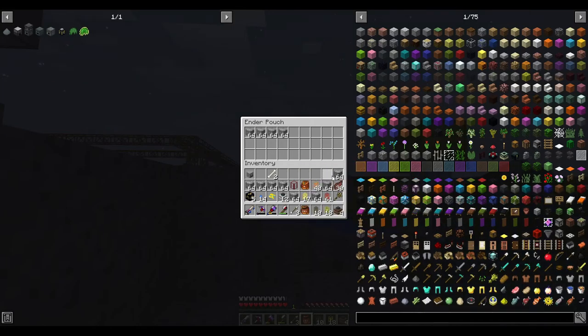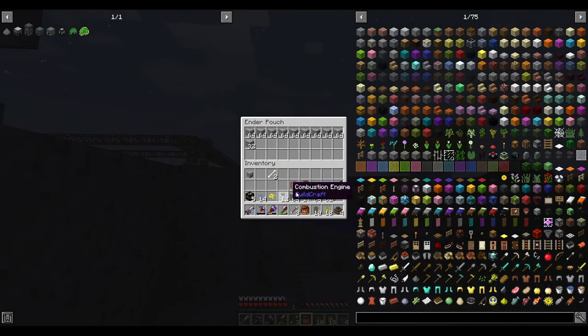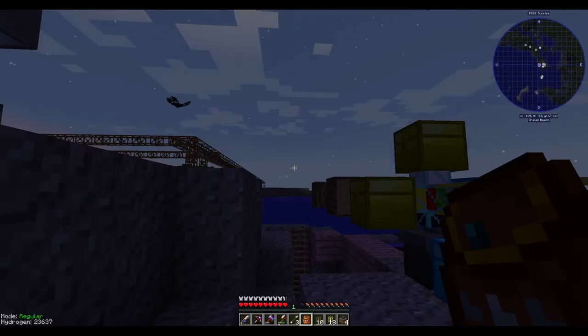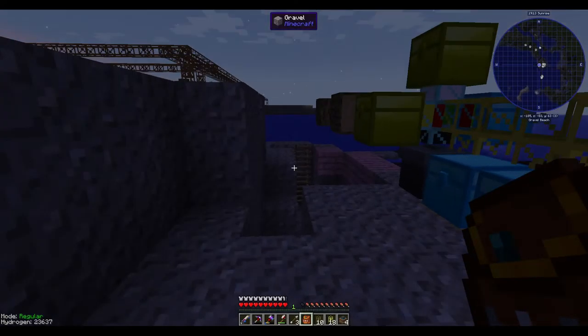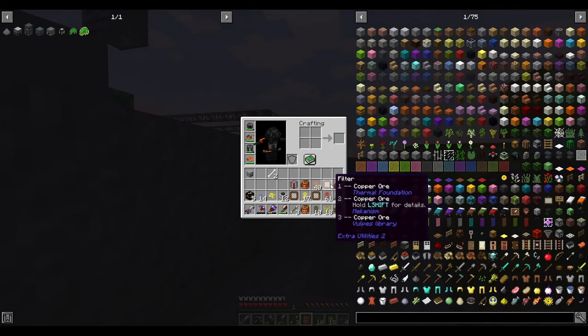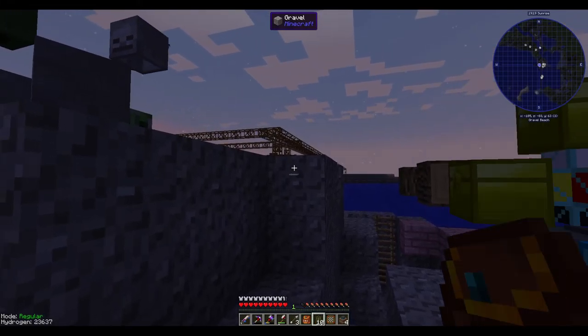Now I need to move all this tin. I have this gray pouch — I made it so I can instantly move stuff into the computer system. Once I get back I can just search in the system and it'll take everything out, or at least I should be able to find it that easily.